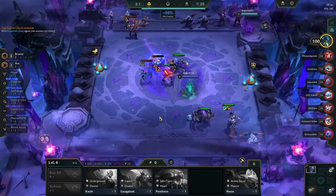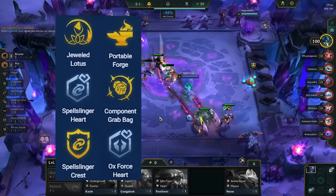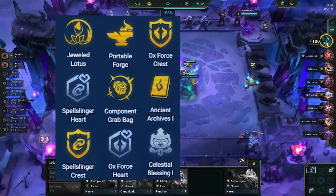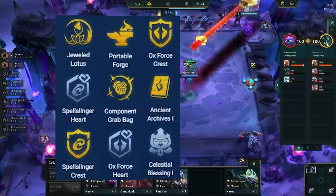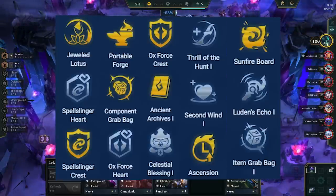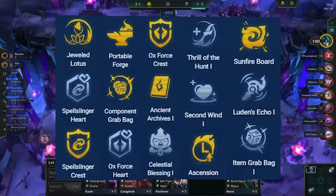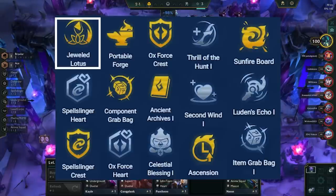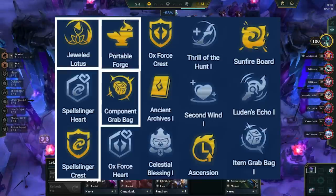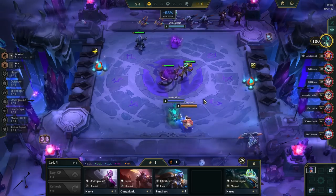The best non-hero augments for this comp are Jeweled Lotus, Spellslinger Harder Crest, Portable Forge, Component Grab Bag as we have multiple units we want to itemize, Oxforce Harder Emblem, Ancient Archives, Celestial Blessing and Thrill of the Hunt so that we can drop healing on TF, Second Wind, Ascension, Sunfire Board, Luden's Echo, and Item Grab Bag. The best ones out of those are Jeweled Lotus, Spellslinger Harder Crest, Portable Forge, Component Grab Bag, Oxforce Harder Crest, and Ancient Archives.